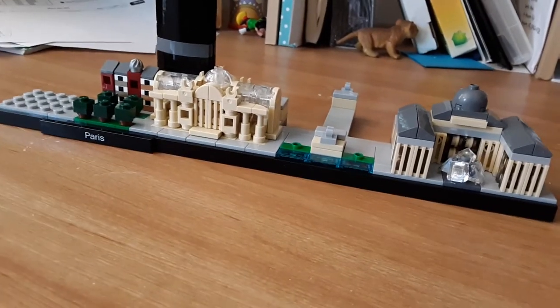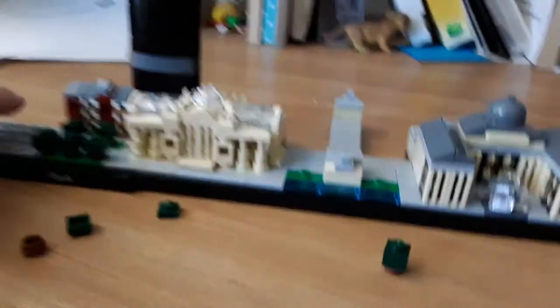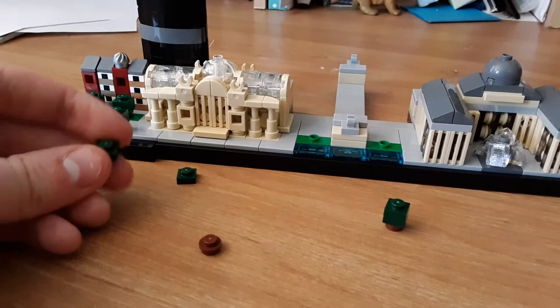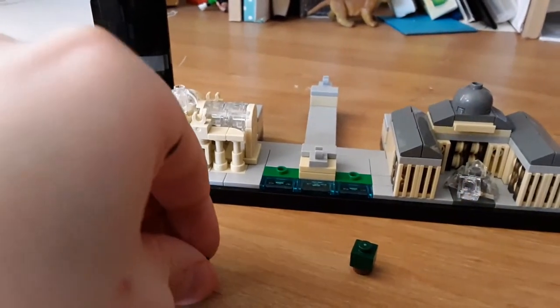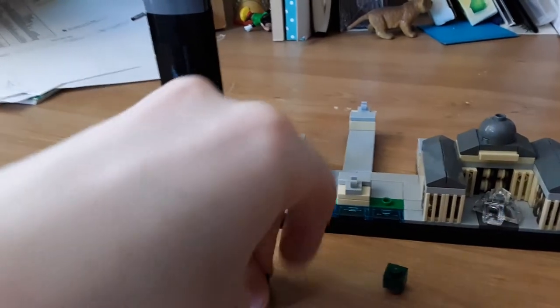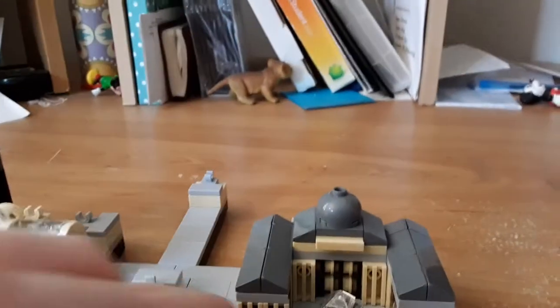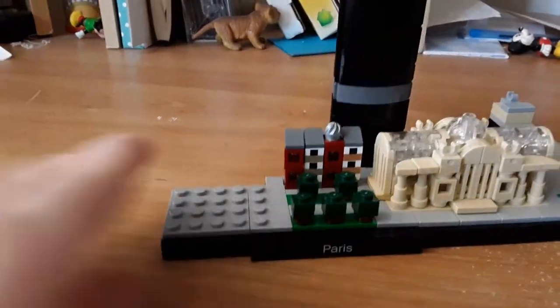We've got two more landmarks to go. Before we get to the next landmark, they decided to include some nice little trees in these two spots. You're going to be building the trees again like these over here. You'll require two round studs and four 1x1 dark green pieces. Place the stud at the bottom, then place down two 1x1s on each side. Now you've got two nice little trees.